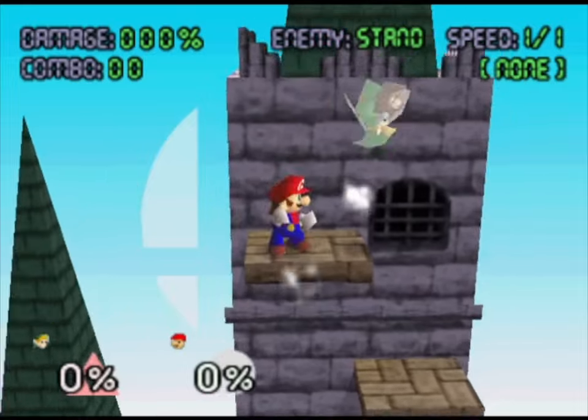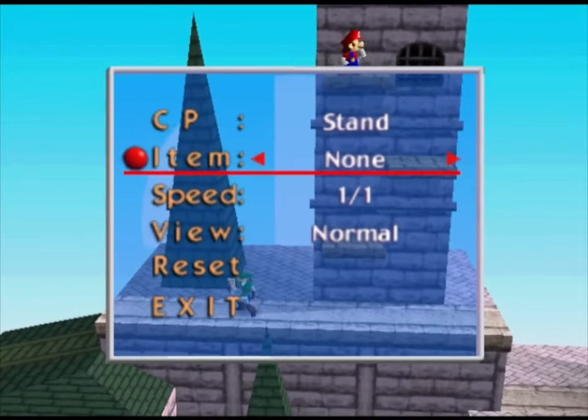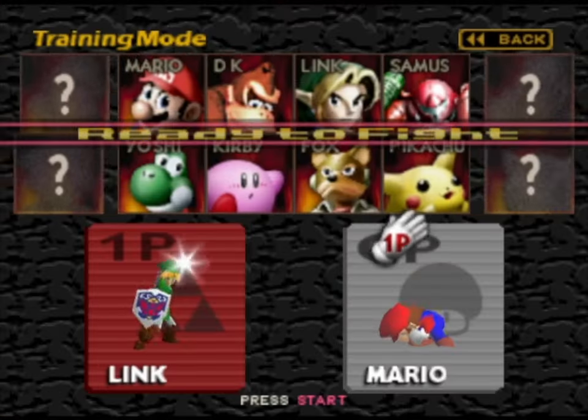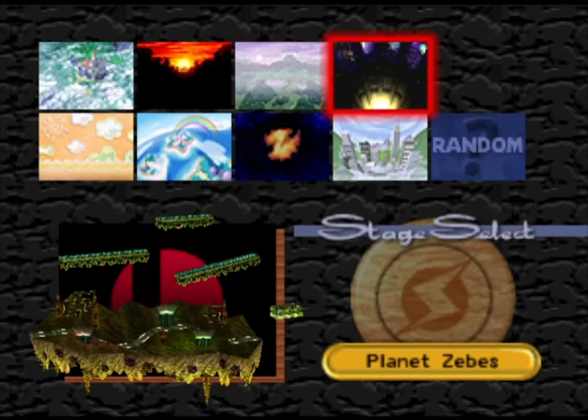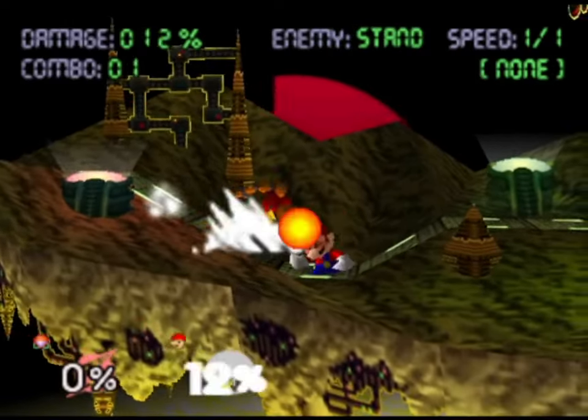Yes, you can die as well. We're going to exit. Now let's test out Samus from Metroid and we'll do it on Planet Zebes, which is from Metroid.